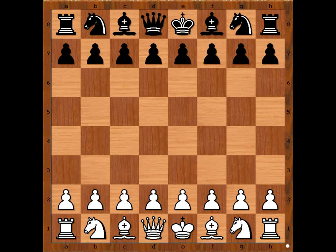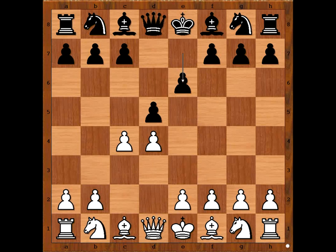Alekhine had white pieces and he started with D4. G. Holy played D5. C4 — Queen's Gambit. E6 — declined. Knight to C3. Pawn takes pawn on C4. Question for you: is this still Queen's Gambit Declined?